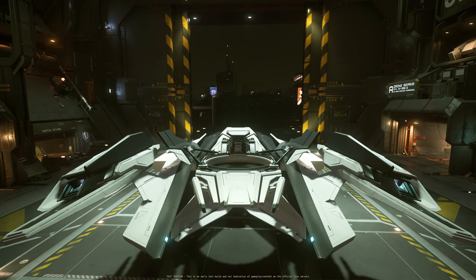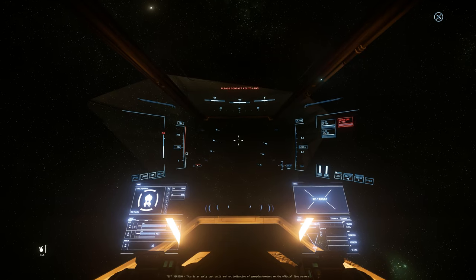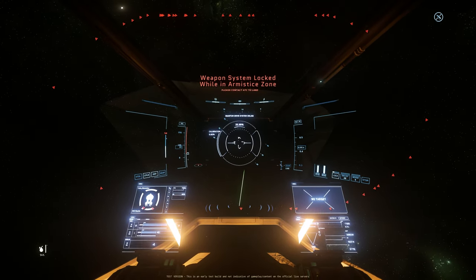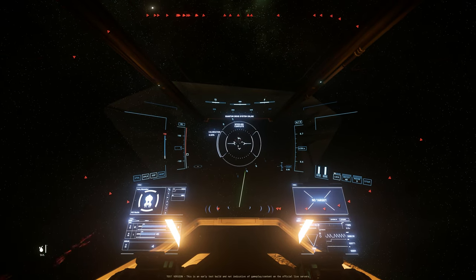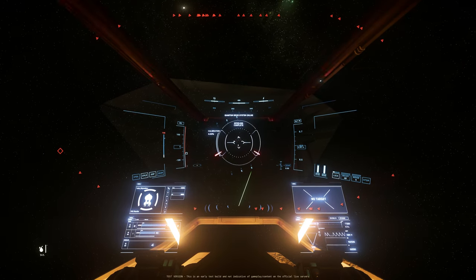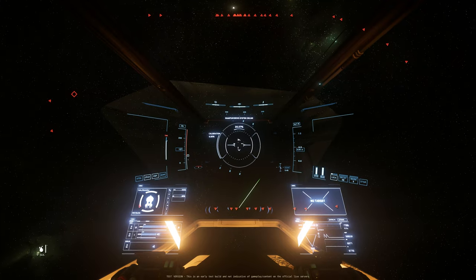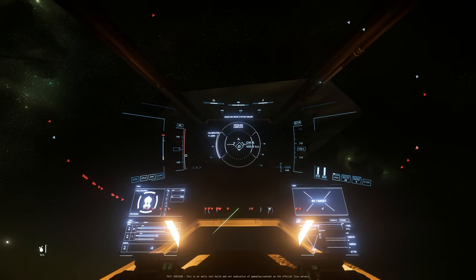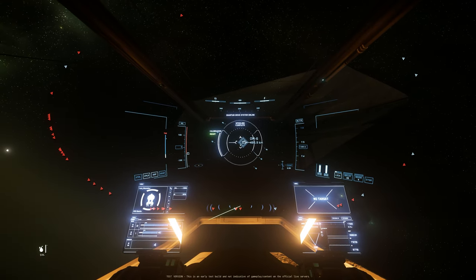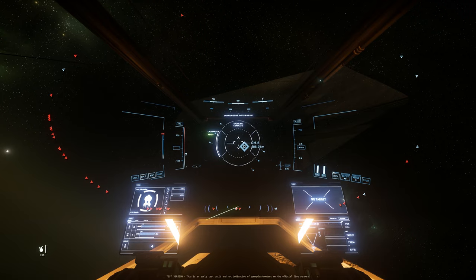Now we are at ArcCorp. I'm going to be flying the Mantis for this test. Our current altitude is 144 meters. At around 6.5 kilometers you cannot do quantum jump at this level, but you can start shooting — which means you're already outside the armistice zone. At just above 7 kilometers you can do quantum jump, but there is no safe zone outside the quantum jump level. This means in Area 18, a pirate player or pirate group can come and attack you once you reach 7 kilometers.